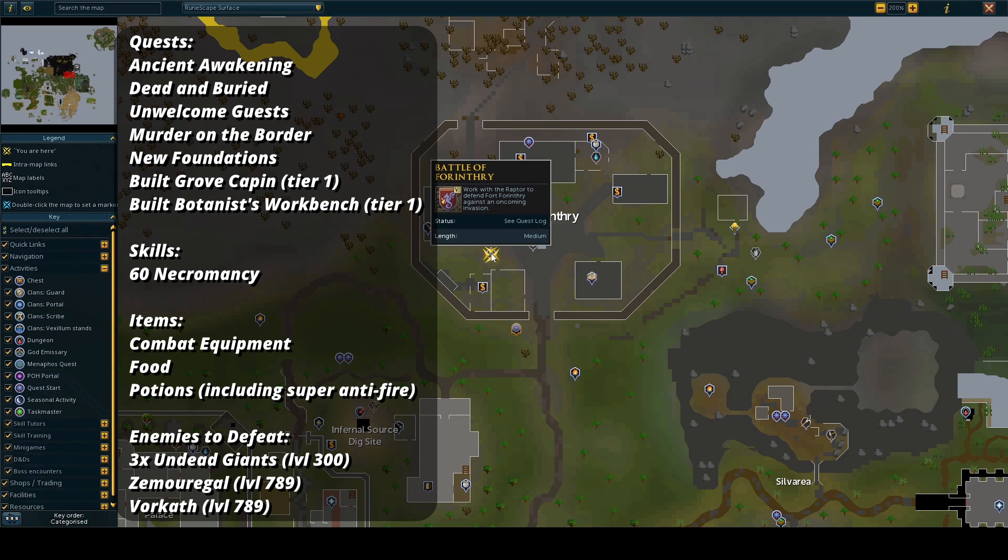For skills, you will need to have level 16 Necromancy. There are no items required, but you will need combat equipment, food and potions for fighting.